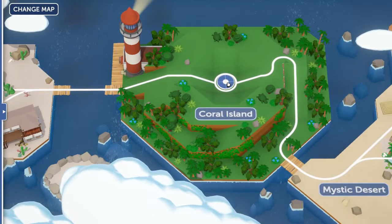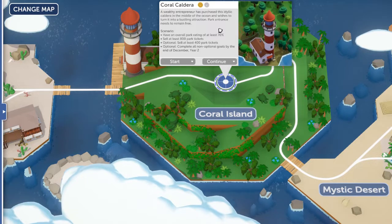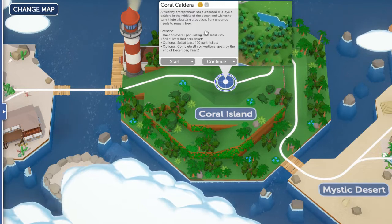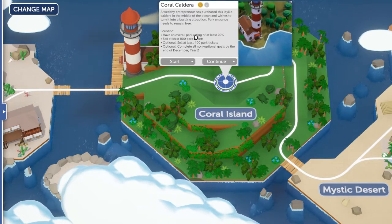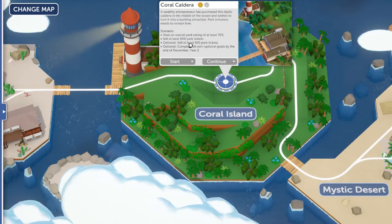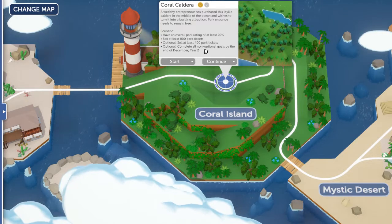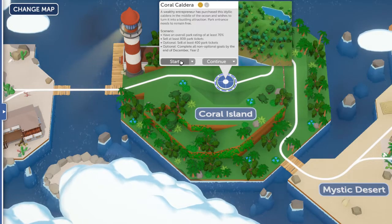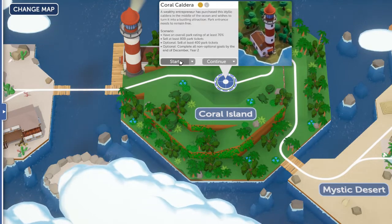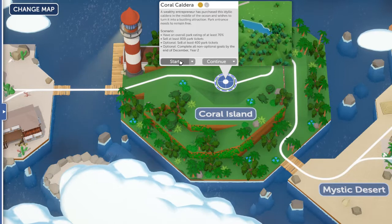The next campaign level we're going to play is Coral Caldera. I remember quite enjoying this one before because you can do a nice tropical theme with it. The goals are an overall park rating of at least 70%, sell 800 park tickets, with optional goals to sell at least 400 tickets and complete it by the end of December Year Two. So we are a bit limited for time — the strategy is to get all the rides and coasters in place, meet the goals, and then theme it up afterwards.